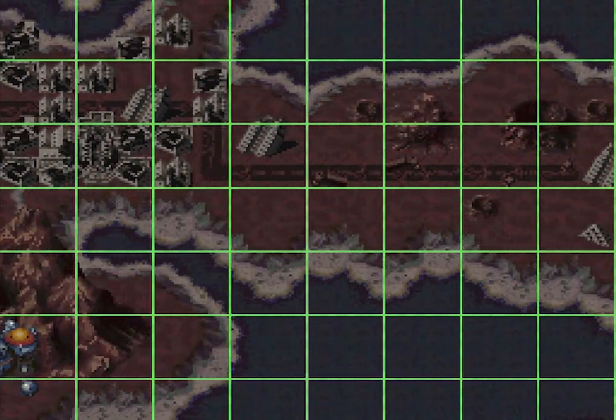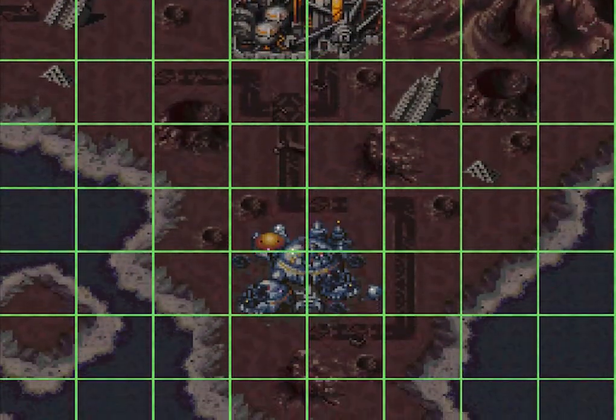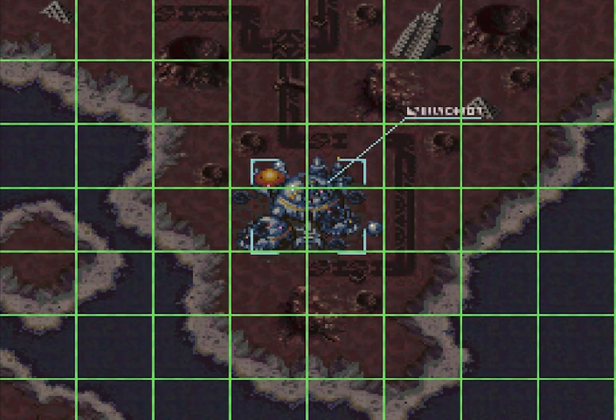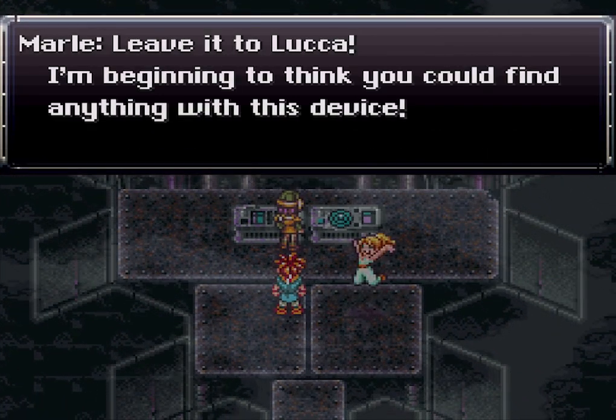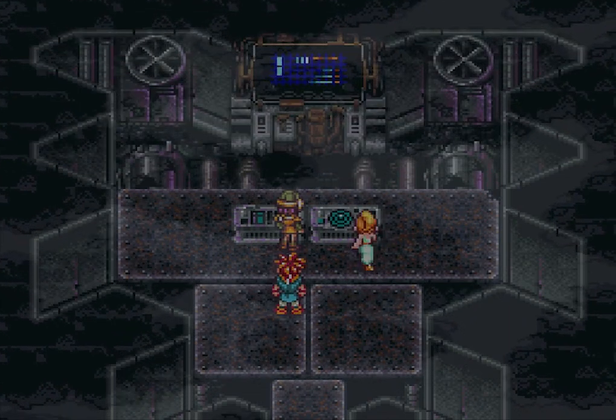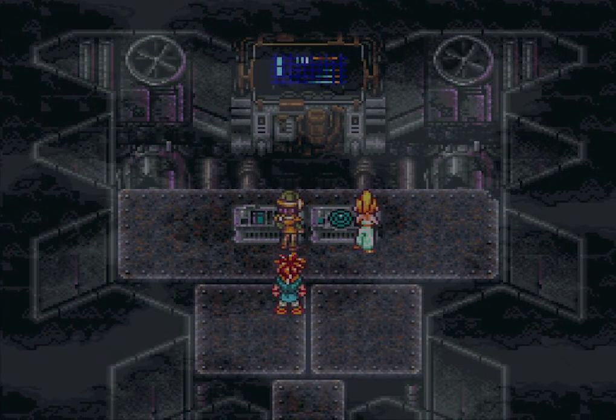So that's Lab 32 — that abandoned ruin building up there. And here is Proto Dome, that's it. 'Leave it to Luca — I'm beginning to think you could find anything with this device.' See, what is this button? Oh boy, of course.